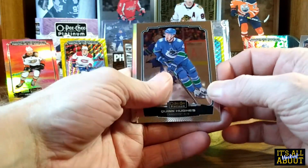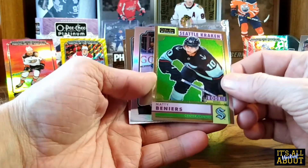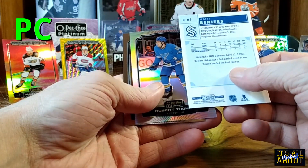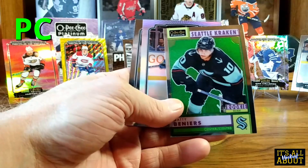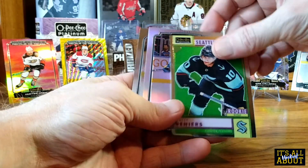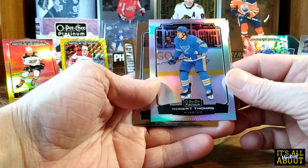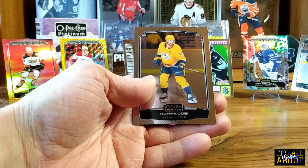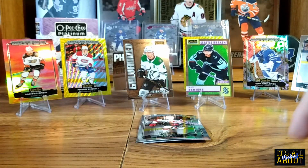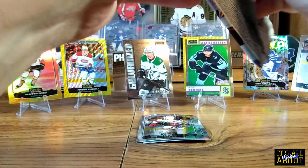Quinn Hughes on the base, and we got a Matty Beniers rookie retro — oh, that's awesome! Right into the PC. What a great box so far. Robert Thomas and Roman Josi on the base. And down to the last pack.